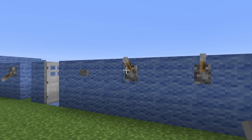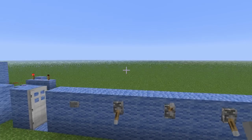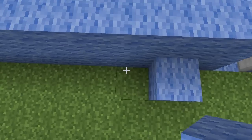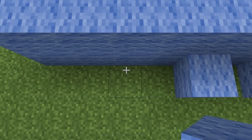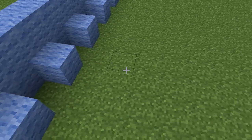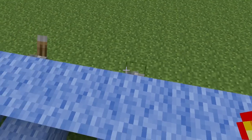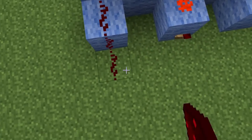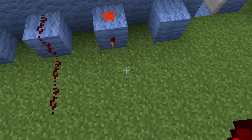Now you pick a combination, so let's go that one down and that one down. What you want to do is put blocks behind all of them, but for the blocks that you put down, you want to put a redstone torch there as well — so there, and there. Now you want to run redstone along all these to give them power. Let's bring those down and extend it a bit, like that.